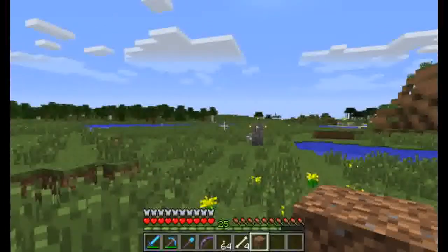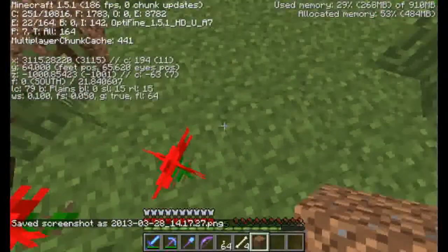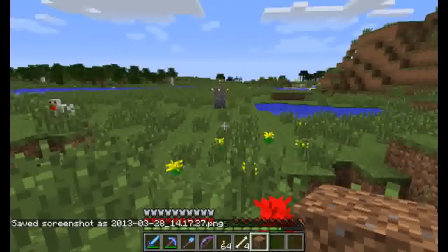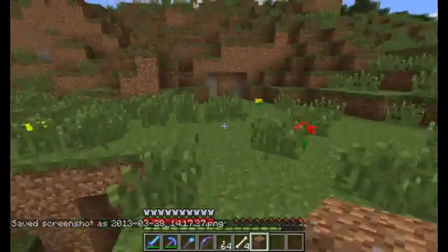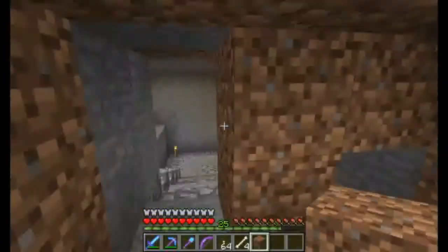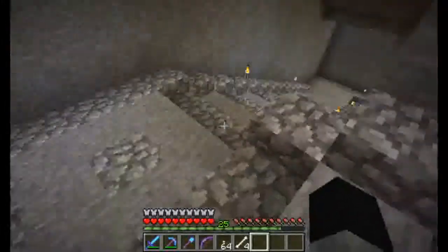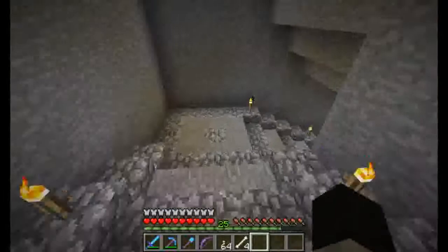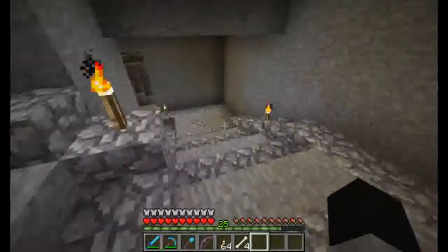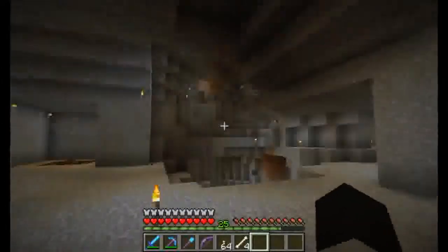I went a good 2,000 or 3,000 blocks from spawn and found a nice hill and a nice cave system underneath it. I've created a nice pathway down so it's easy to get to. Most of this was actually already cleared out when I came down here — I haven't had to clear much, so there's a column here.